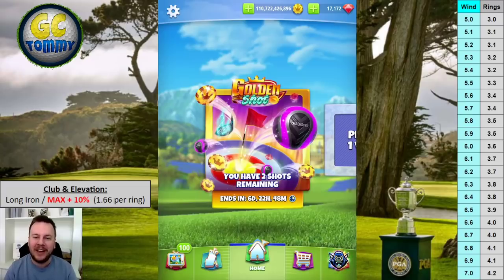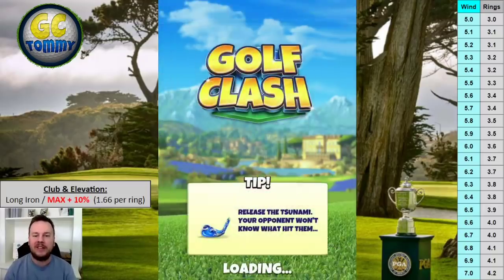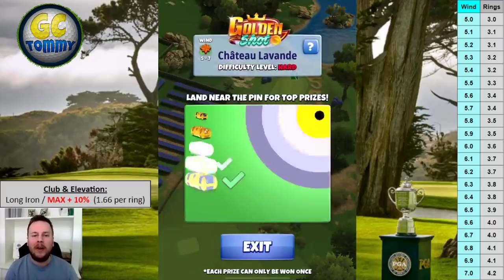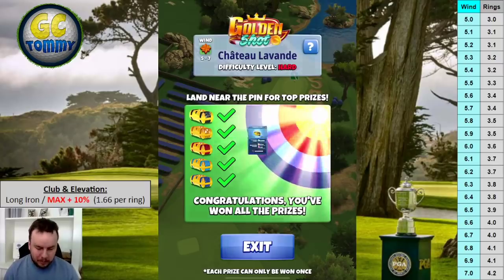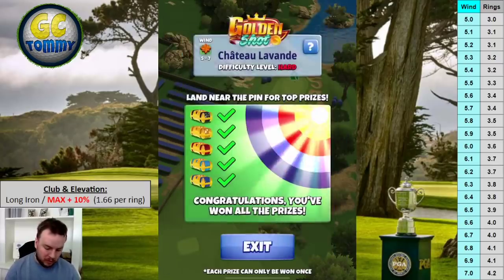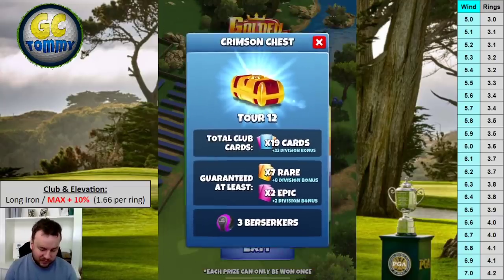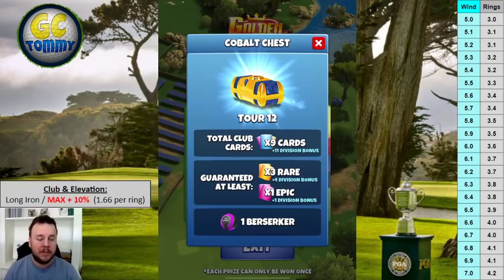In this Golden Shot version I've cleared out the chests on every account I've been playing on to provide the guide. We're going to play hole number two of the Chateau Lavande. You can win the obsidian chest for hole-in-one, amber chest for the yellow ring, crimson chest for the red ring, aqua chest for the light blue ring, and cobalt chest for the dark blue ring. We will be playing with a golden long iron every single time.